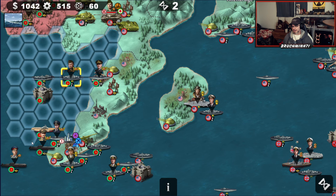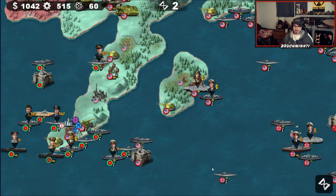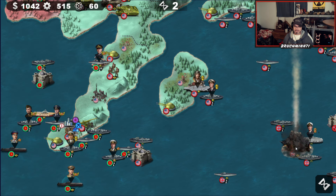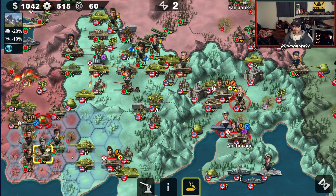That pretty much puts the Hawaii event on easy mode, although that Hawaii event's a pain in the ass especially if they have the right buffs. Let's see if we can't take him down. That's gonna take a while. 32 damage — what the hell's that about?